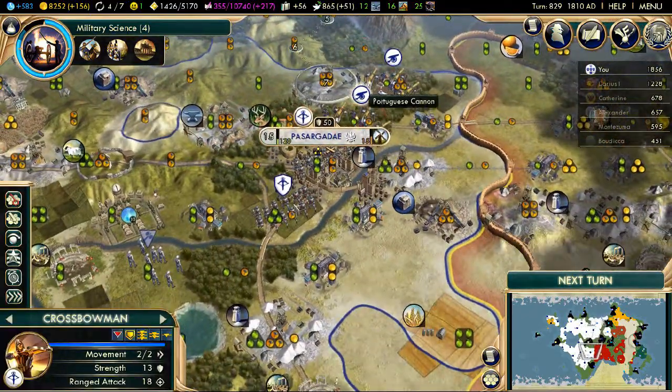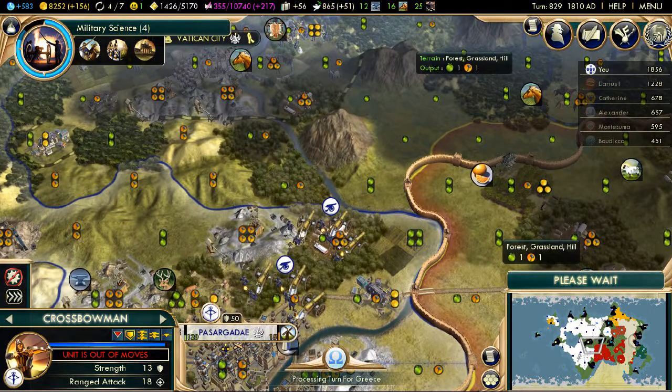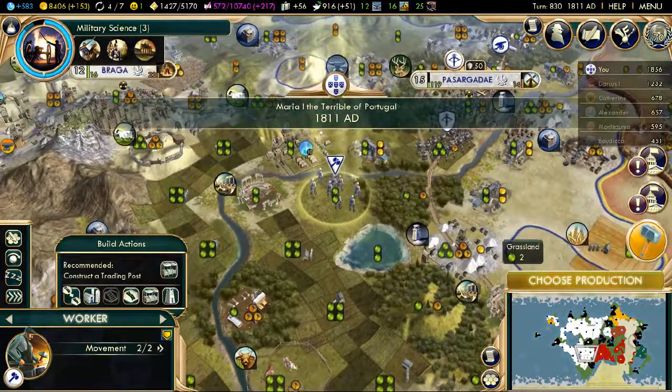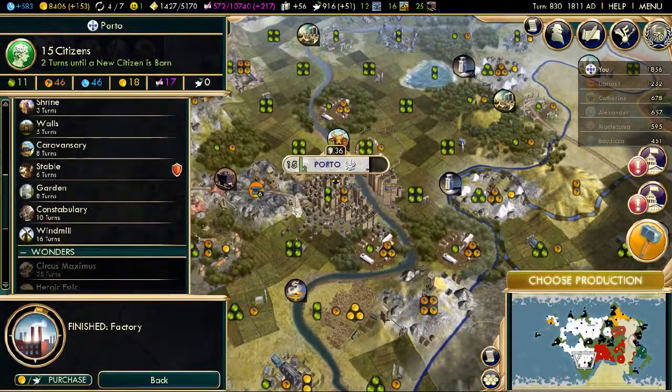I want to upgrade these crossbows into Gatling Guns. Unfortunately when you upgrade crossbows into Gatling Guns, they lose one range, which is pretty sucky. But they take on a different purpose once they become Gatling Guns, because they can actually take hits quite well. Their unit strength goes up to 30 - it used to be higher but they had to balance it out. It's not as strong as a rifle, but it is very competitive, and it's stronger than a Lancer.